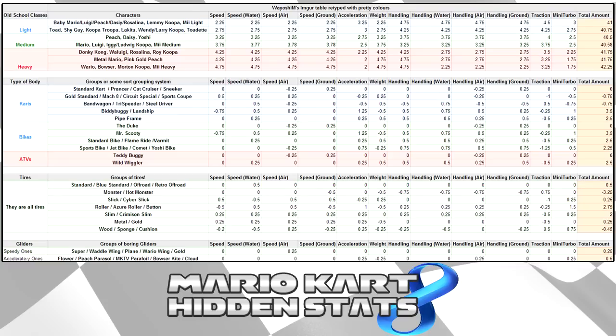Now taking a look at tires — standard tires, Retro Off-Road, Off-Road, and Blue Standard don't give off that many stats, which is kind of weird. You would think monster tires would be awesome like in Mario Kart 7, but they really just deter you — they only give .75 in traction but take away all your handling in the air and water, some weight, and some ground speed. In time trials, 90% of the time you're going to use Slick or Cyber Slick wheels, because they give a boost in speed along with a boost in mini turbo.